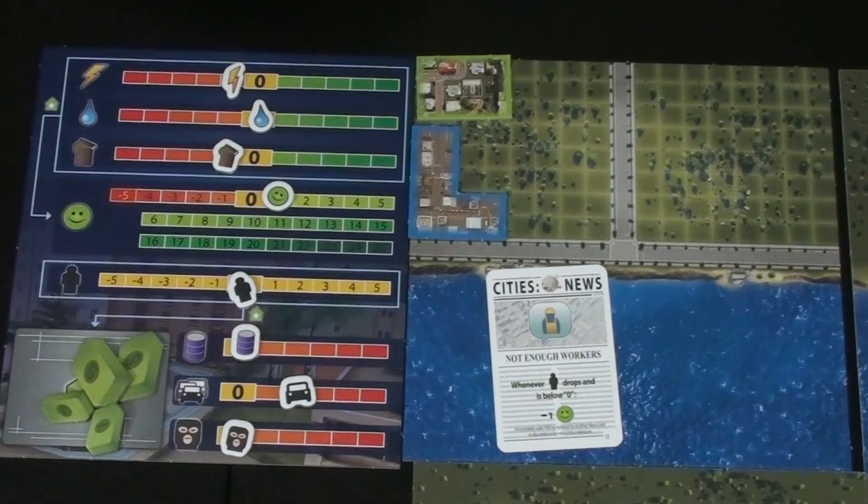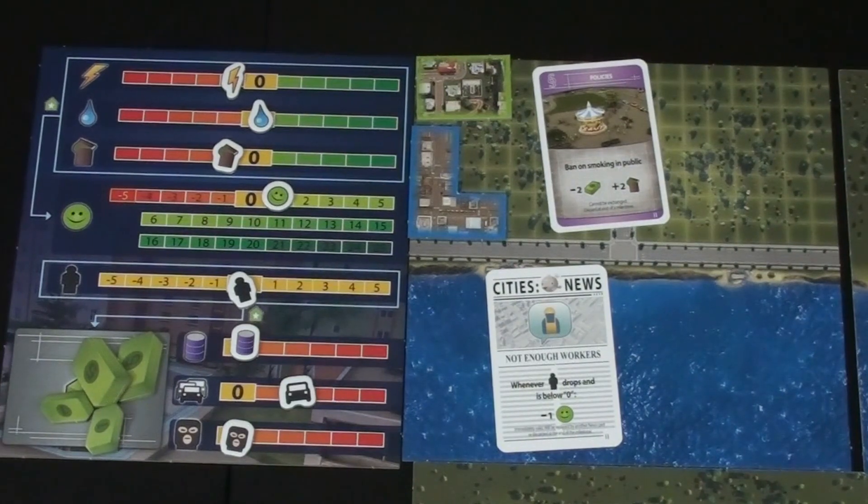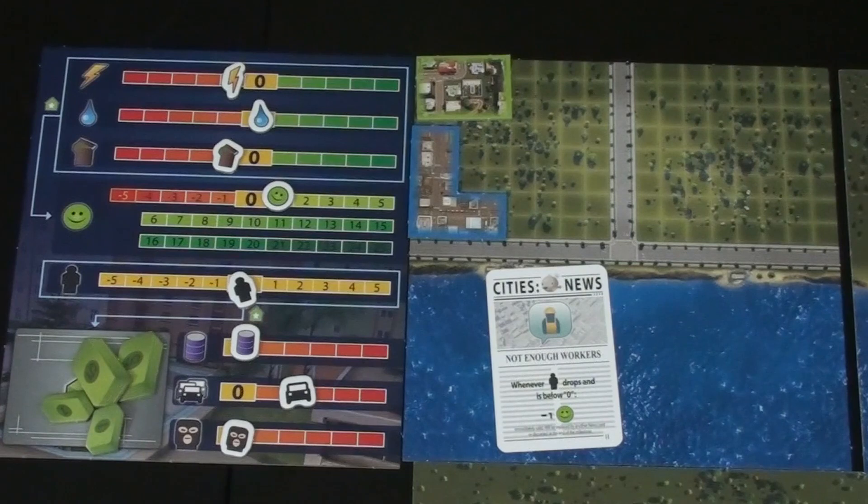Kim draws a level two card to replace hers and pulls a policies card — various different actions that just give you a result. Instead of placing something on the board, you spend money to get the effect. This one is to improve waste management by banning smoking in public. They note they're doing okay on their finances and have some happiness starting.